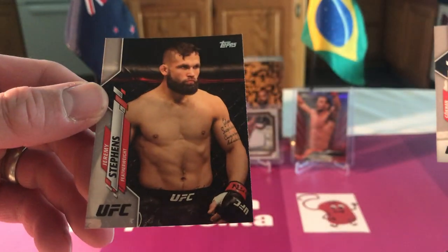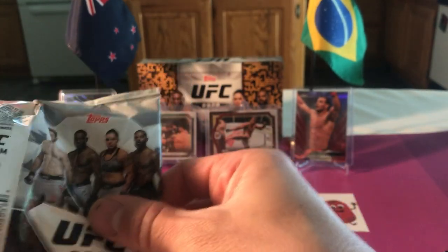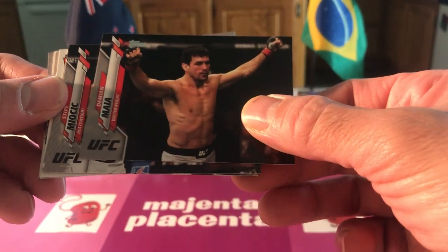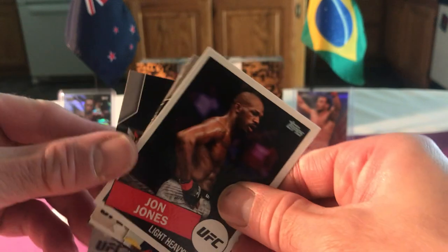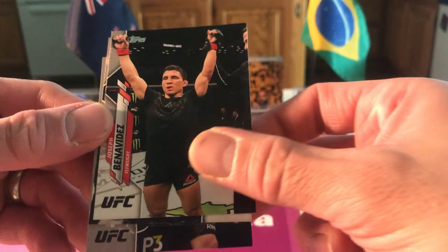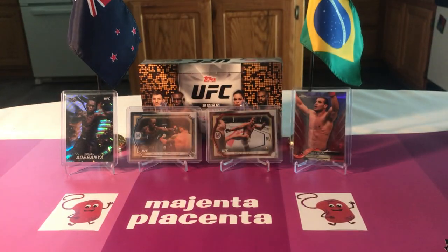Gokhan Saki future star, Jeremy Stevens. You better start pre-opening some of yours. Oh, you already got them pre-opened? Damian Maia base, Stipe base, DC base. And that's cool - Johnny Bones Jones 85 Topps! Justin Gaethje, Benavidez, Calvin Cater, Dominic Reyes, and Khabib.